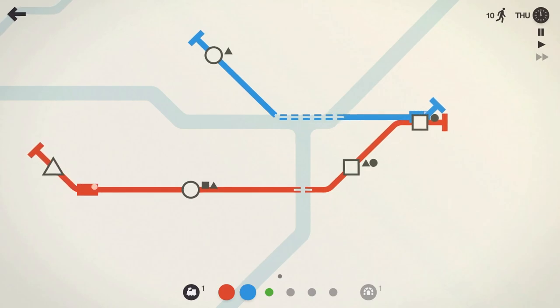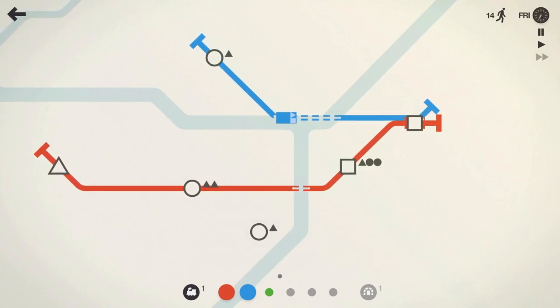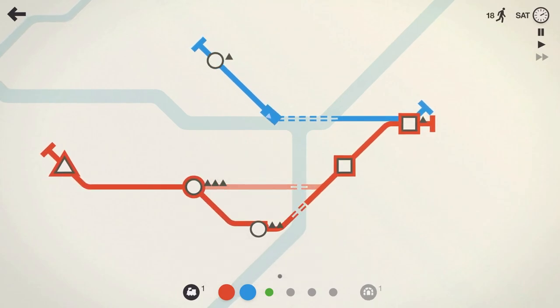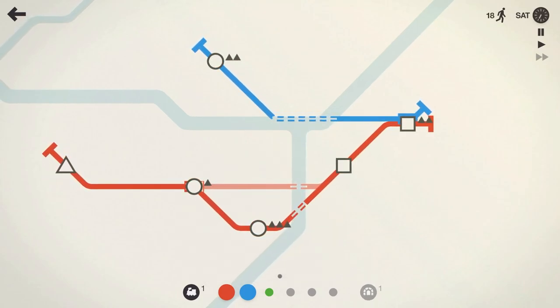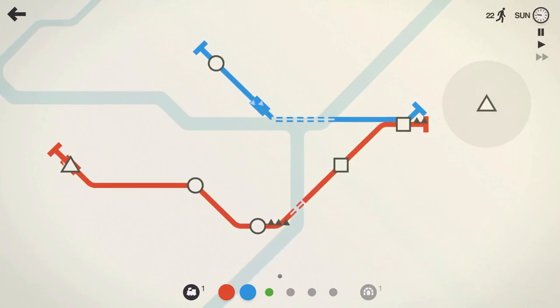How do you fail in this game? You let too many passengers build up at a single station — it chirps at you for a little bit, and then you lose, and it's quite a spectacular loss. Got quite a few triangles down here. The red line — or orange, or whatever this dusty red line is — we'll have it pick up that triangle station there. I'd like to see another triangle spawn somewhere so we can incorporate our green line.